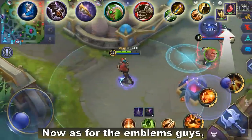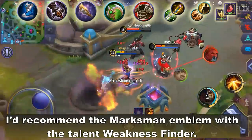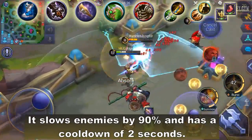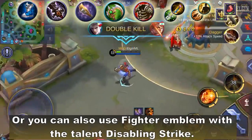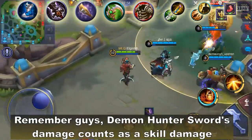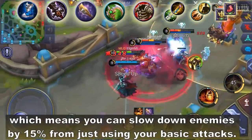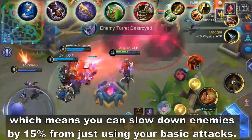For the emblems, I'd recommend the Marksman Emblem with the talent Weakness Finder. It slows enemies by 90% and has a cooldown of 2 seconds. Or you can also use the Fighter Emblem with the talent Disabling Strike. Remember, Demon Hunter Sword's damage counts as skill damage, which means you can slow down enemies by 15% from just using your basic attacks.